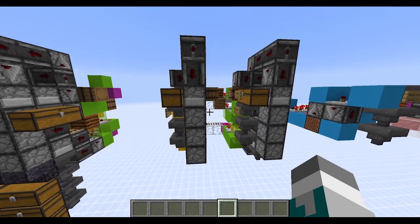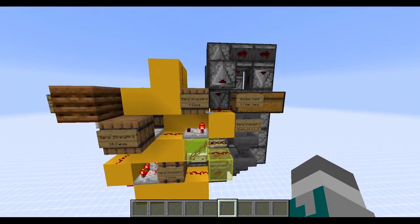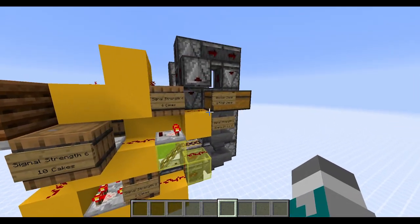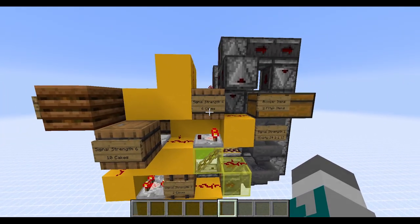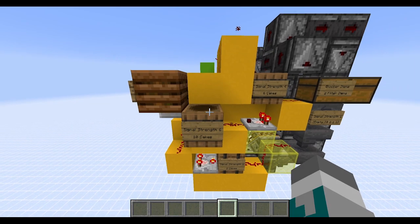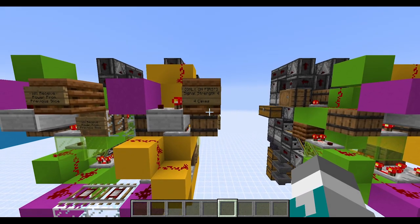I have expanded the slices apart from each other here, which should hopefully make it a little bit easier to see. I've also added a lot of signs that will hopefully give some valuable information as to how to construct the slice. For example, these signs will tell you what signal strength should be in the barrels and how many cakes or stacks of items it takes to achieve that signal strength. It also tells you how many cakes or what the fill level of the composters needs to be.